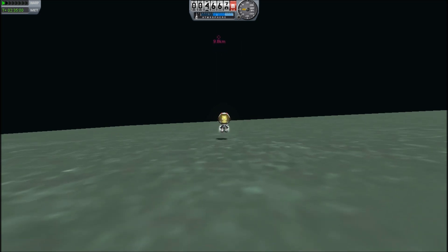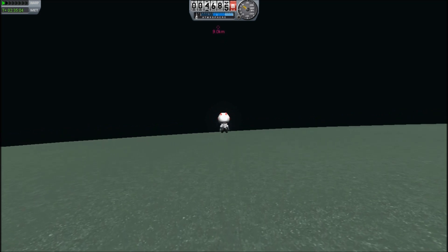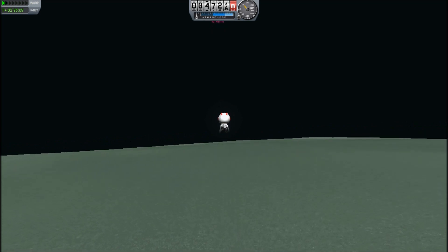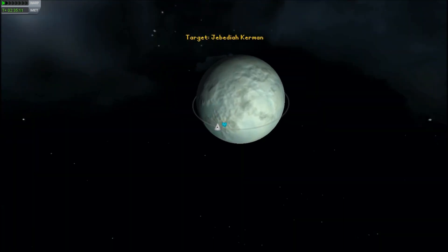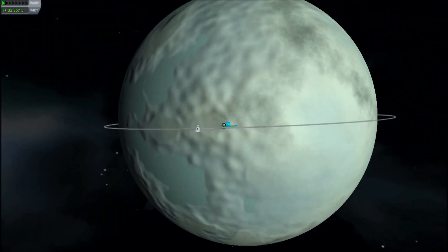We are getting ready to go. Now we're going to burn backwards. Jeb is using the fully vectoring thrust capable suit — this is great because he can actually look out and see where the spacecraft is. However, I'm switching to the map mode.